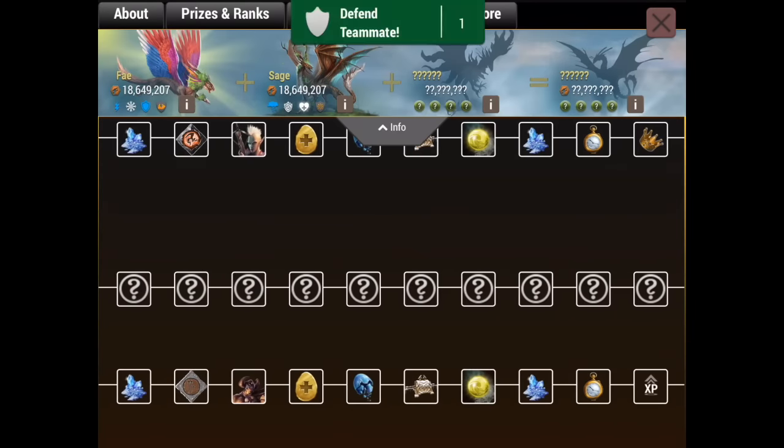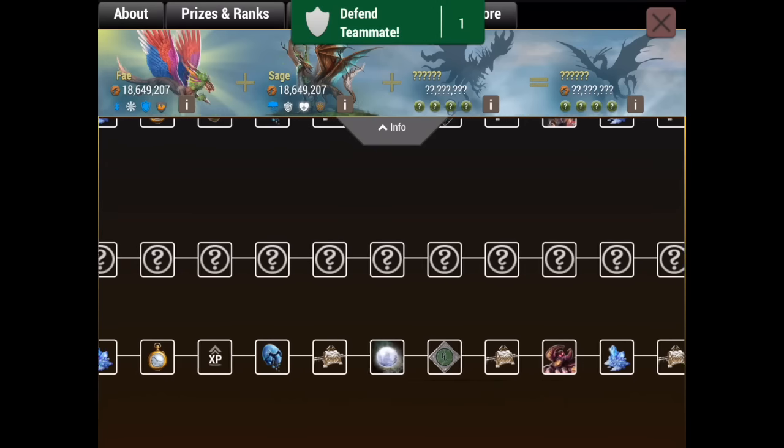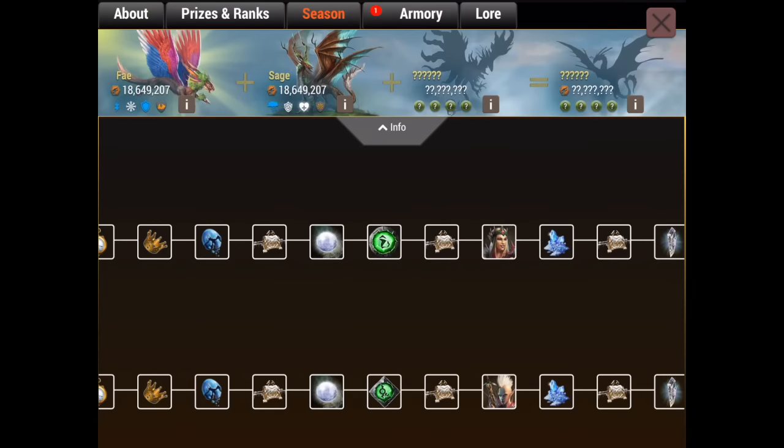Moving forward, we have the spells on each and every one of them. We don't have the spells on the hunters yet, but we have the spells on the sorcerer and the divine sage — the warrior — and Fey being the sorcerer.